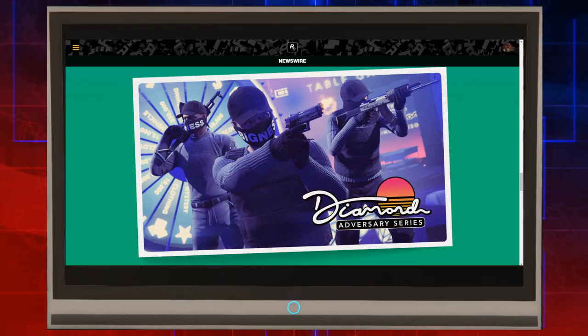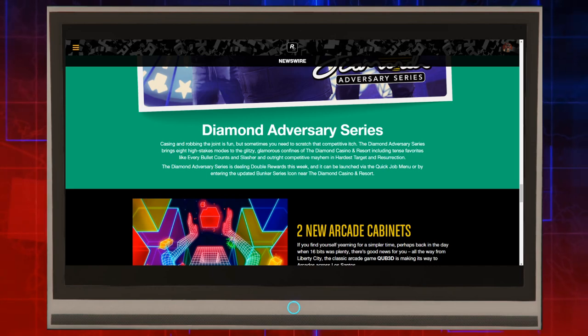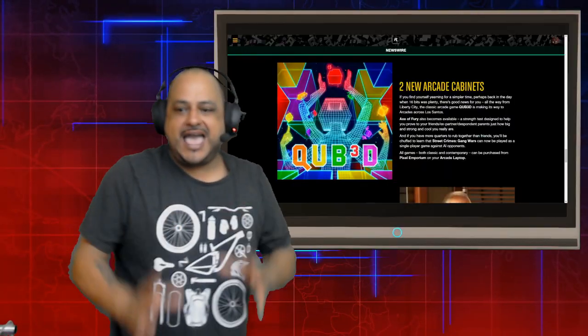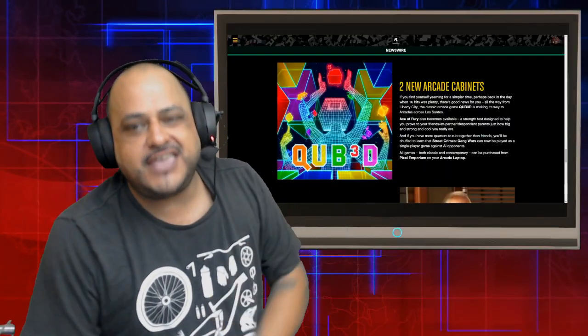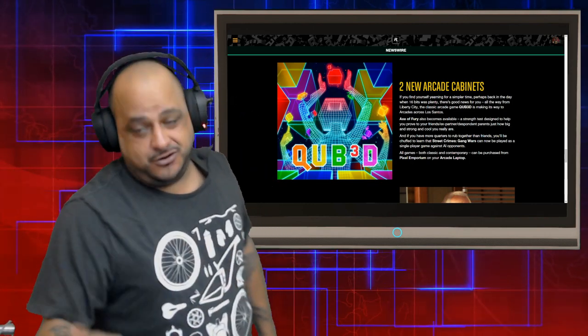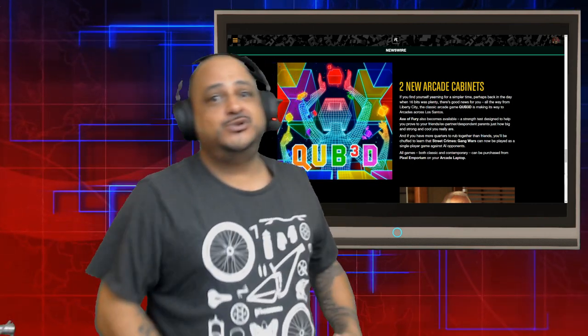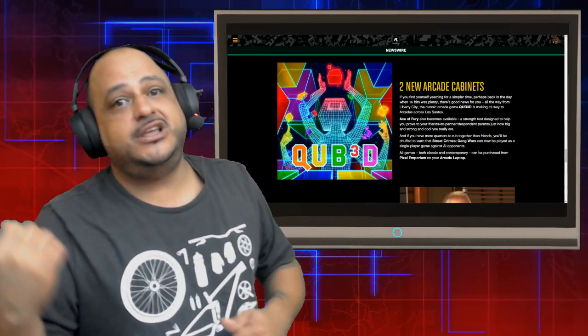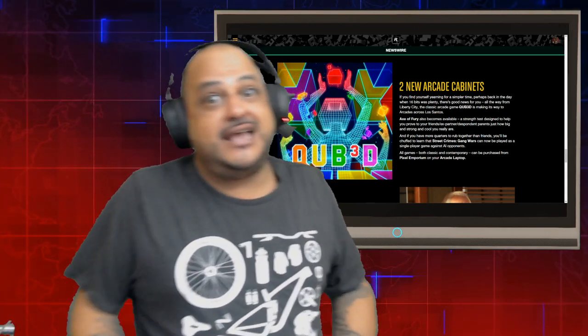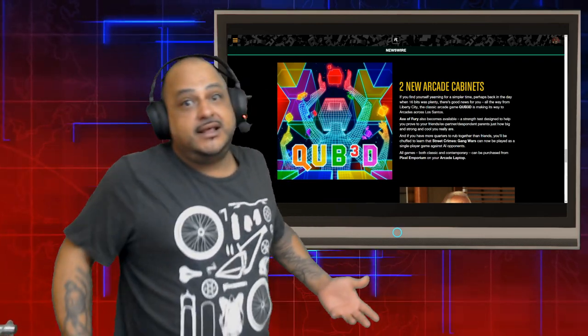We got the adversary series added to the Diamond Casino. Cashing and robbing this joint is fun, but sometimes you need to scratch the competitive itch. We also have two new arcade cabinets: Cube the Game and Acts of Fury. If you have an arcade, you can swap out some of the old games and bring in the new ones. I got two new games I gotta hit high scores on, so let's see what happens.